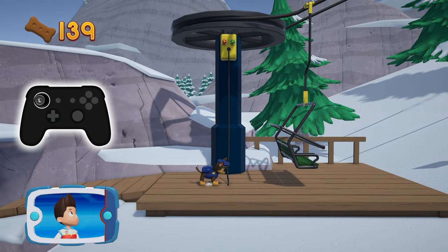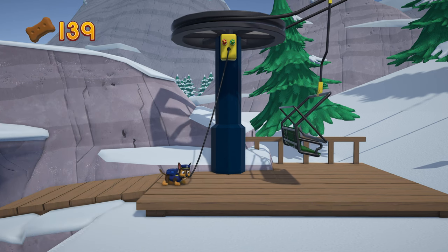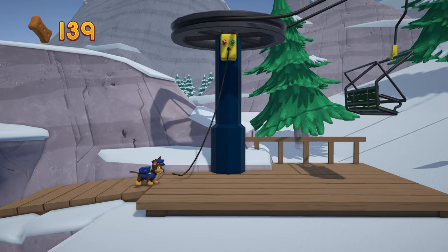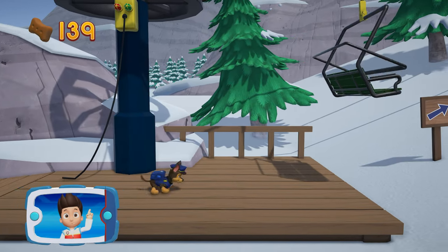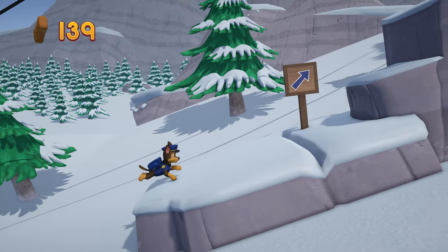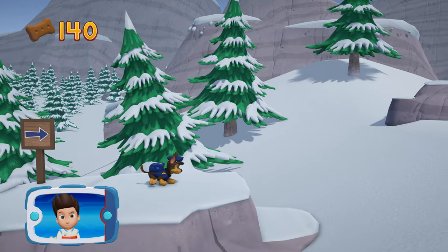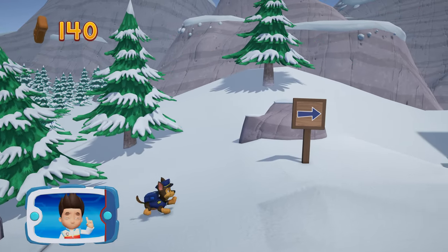To pull the rope to the left, move the left stick. Go quickly — you have to get through the path before it closes. Find all the pup treats that you can. Help, Chase! Great job. We're almost there.